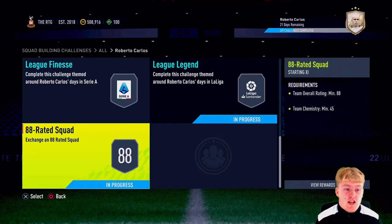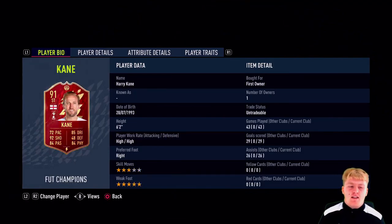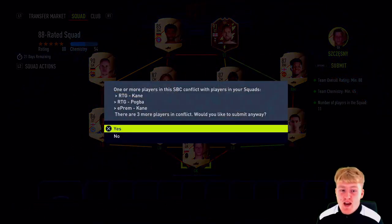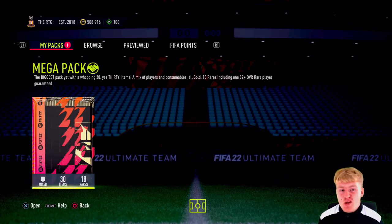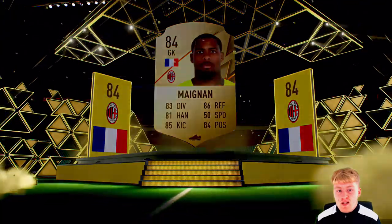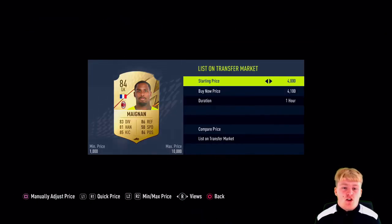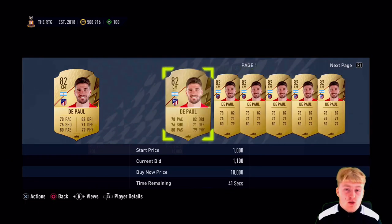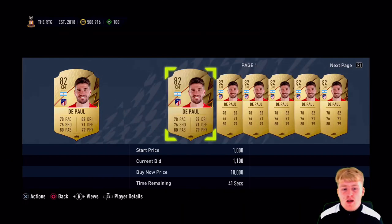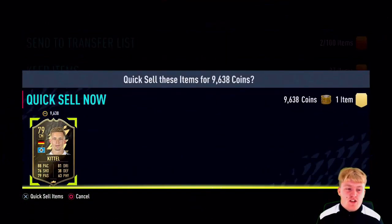Now we're doing the biggest squad - 80-rated, a bit here, there and everywhere since I had high-rated fodder but not the mid-tier. We're getting rid of Harry Kane's 91-rated red card into this SBC - a big card to let go, but Roberto Carlos will provide different links and open up different player options. The pack gives us a Mané, worth about 4.3k, and Pepe is in there too. That's quite a worthy pack, getting us around 20k.